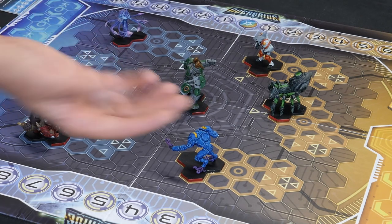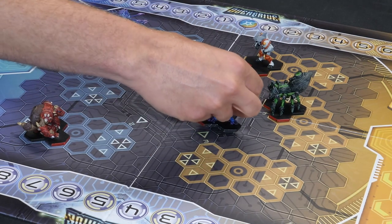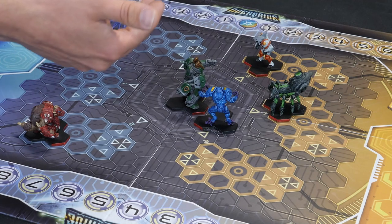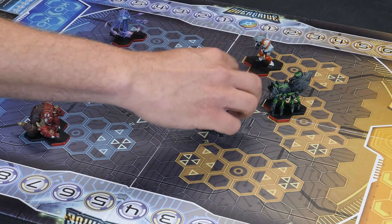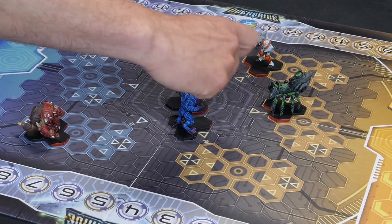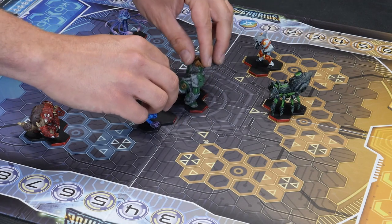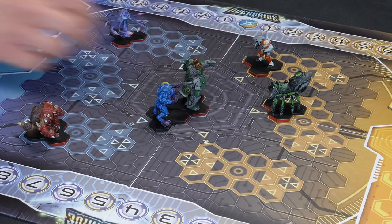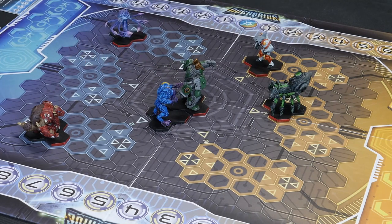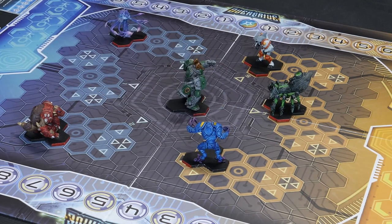Let me use Spawn as an example - if Spawn was here, that would be in my front arc. Even around here still counts as front arc because not all of Spawn's base is in the rear. To count as rear arc you've got to be all the way behind me, like that. So you have the option of coming in from the front or trying to get behind me and slam from the rear.